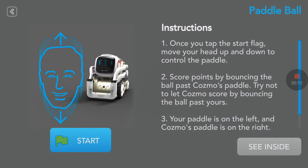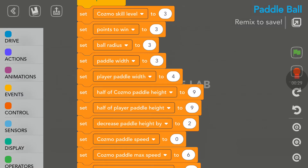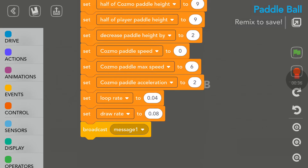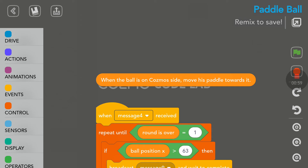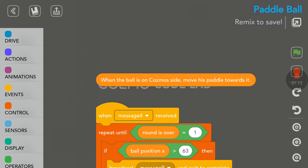Let's have a look briefly at the code. I'm going to tap on the C inside. As expected, the first loop here is to set variables. And look at this — Cosmo's skill level. That's interesting. You can set his skill level to make him easier or more difficult to beat. You can also adjust the size of the paddle. There are many things you can adjust to make the game more difficult or easier. I prefer to say 'him' — I like to treat Cosmo as a person.